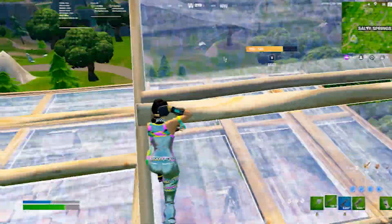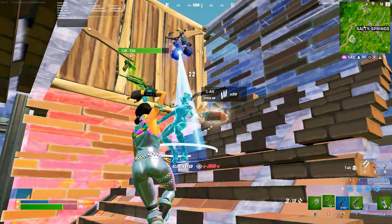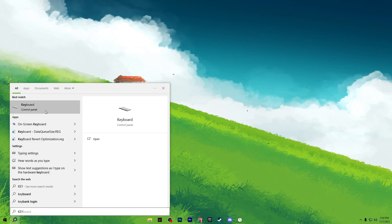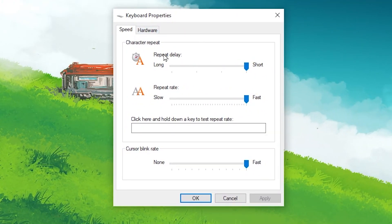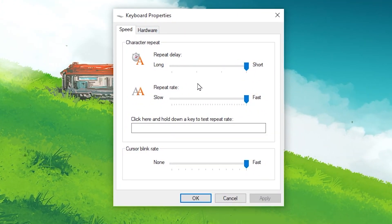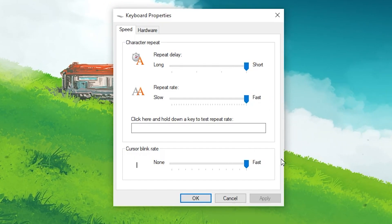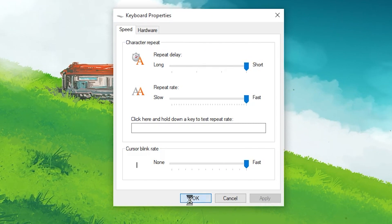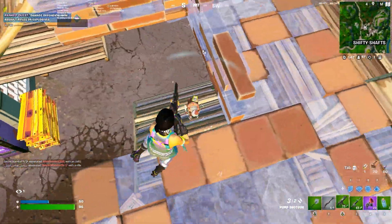For the final step we are going to configure keyboard settings. Go to Windows Search, search for 'keyboard', and open the Keyboard Control Panel. In the Keyboard Properties, set the Repeat Delay to Short, set the Repeat Rate to Fast, and set the Cursor Blink rate to really fast. Hit Apply and click OK.